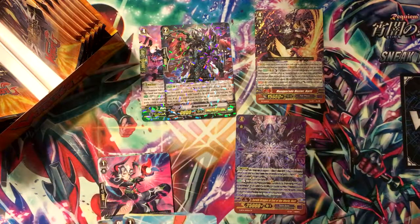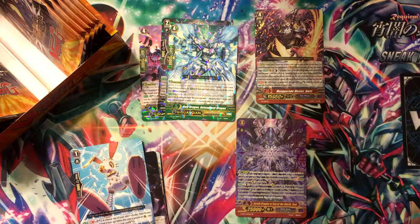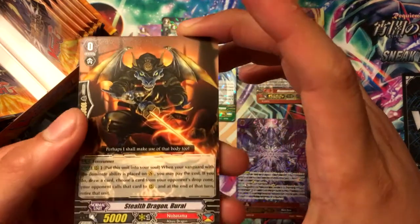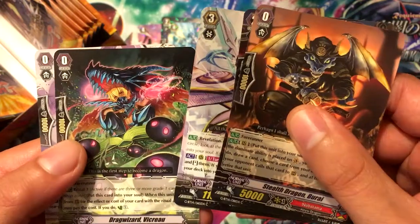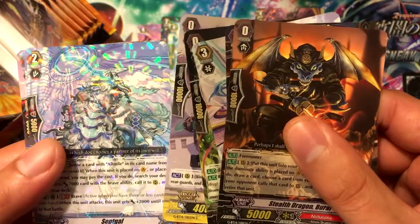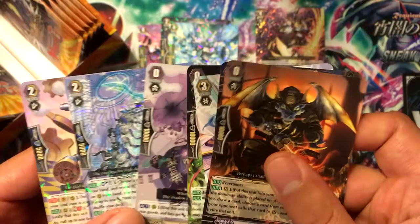I also got the Holy Dragon, which is cool. So I already made my money back from this box - pretty freaking awesome. I was hoping for the United Sanctuary one, cause that one was pretty amazing. We got Stealth Dragon Burai, Pulsar Crash Monkey for Gear Chronicle, Goddess of the Abyss Erescu D. Dion, Drag Wizard Vicerow, Stealth Fiend Kagausa, Septigal, and Pulsar Metal Party Dragon - weird name, but that's cool.